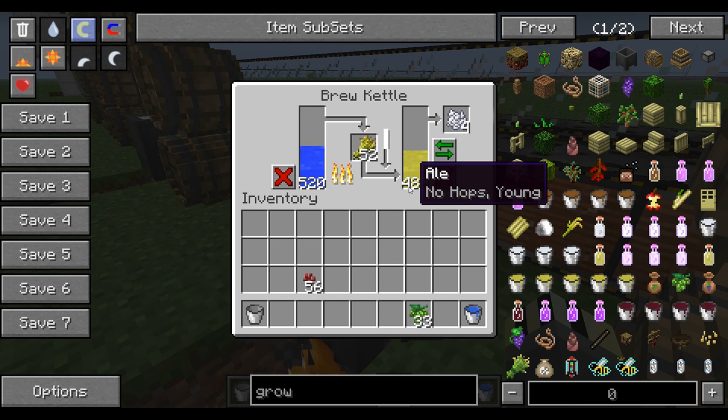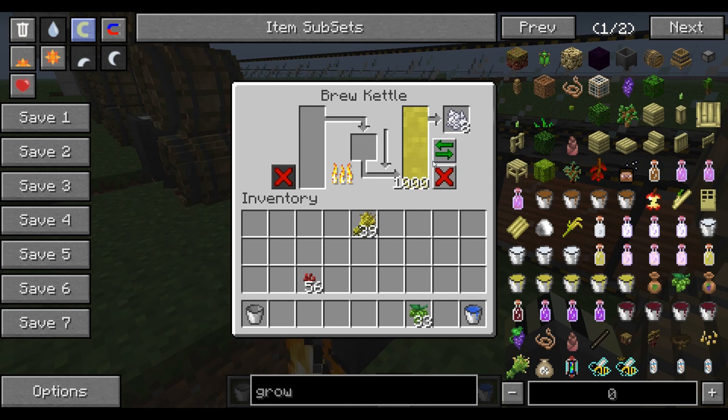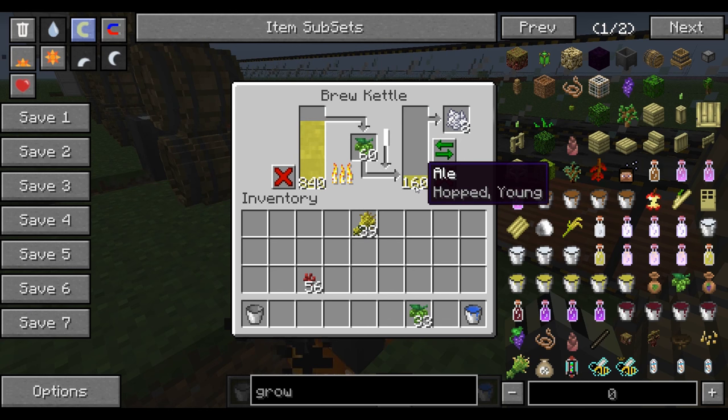Once again we get bone meal from the process. Once you've got 1,000 units, take the wheat out and click the little green button to switch the ale back over to the left side. Then put your hops in and it turns to 'hopped young'. This is a two-step process so it takes longer.